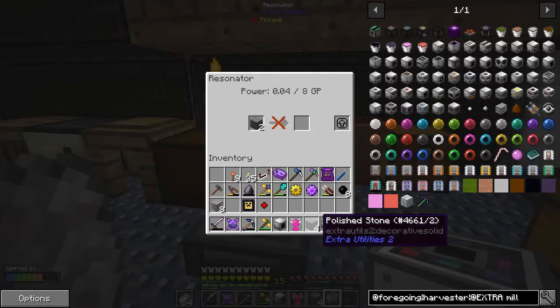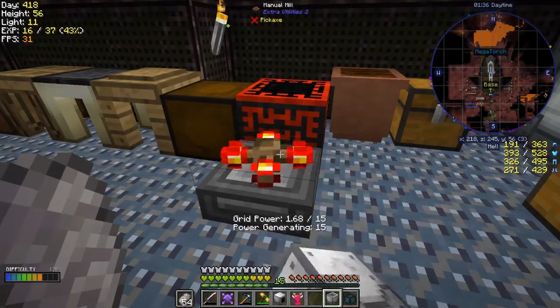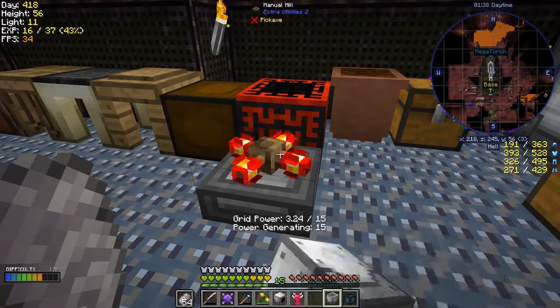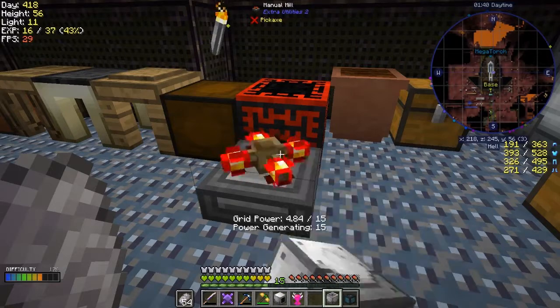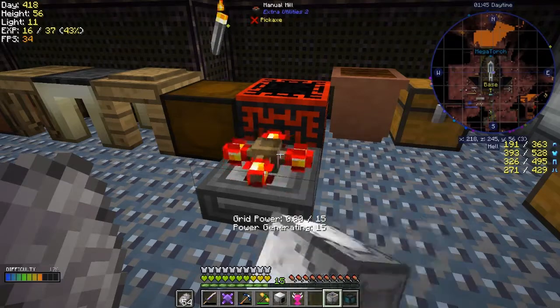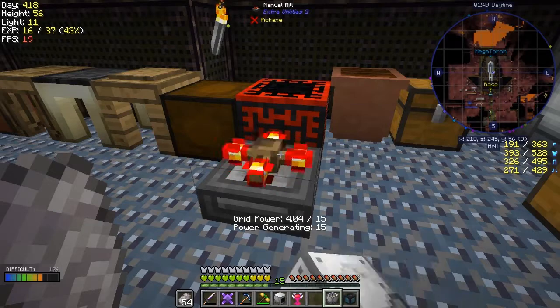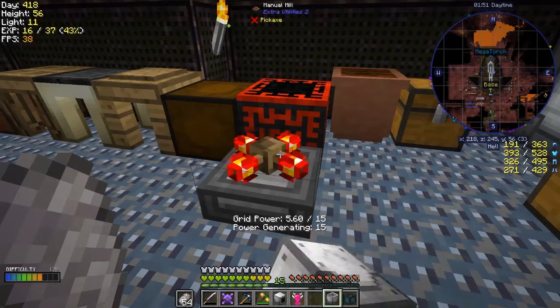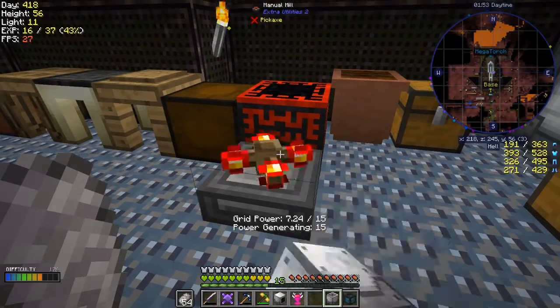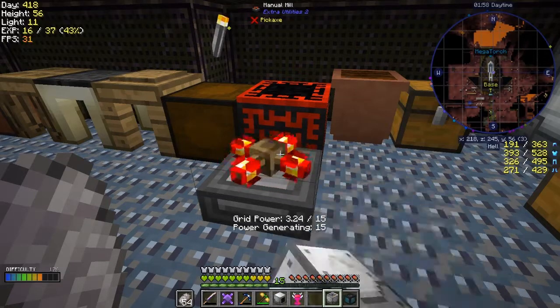I can put the polished stone into here and it says it produces 4 GP. I've got some power from somewhere. What happens is it counts up to eight and then goes back to zero. So we have to wait a while for these to work. It does make sense to automate this - put it in and forget about it, and hopefully get what we need shortly.